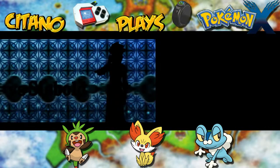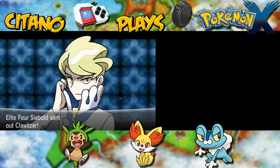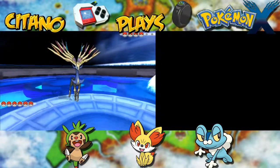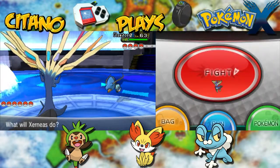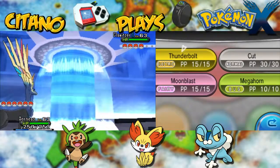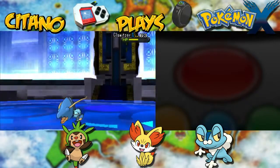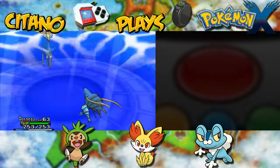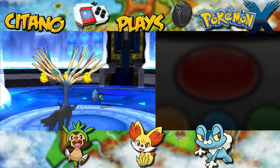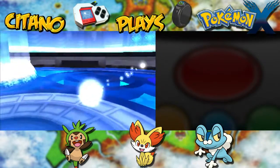Here we go — the second Elite Four member, Siebold, the first ever Elite Four member of the Water type, which is pretty cool. Siebold will be using Clawitzer first. Clawitzer is a pure Water type — that's why I'm using Xerneas, because Xerneas knows Thunderbolt. I'm going to use Thunderbolt — charging up and strike! Thunderbolt lands for over half the damage. Here comes Water Pulse from Clawitzer onto Xerneas — damage is pretty good and Xerneas is confused. With another Thunderbolt while confused, we still strike — Thunderbolt hits again and that's enough to KO Clawitzer. One down, three more to go.